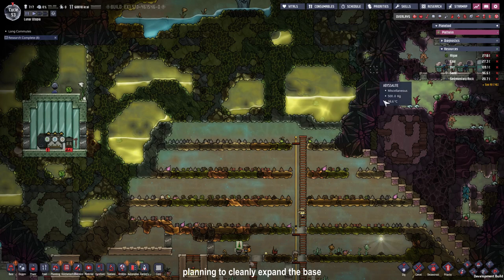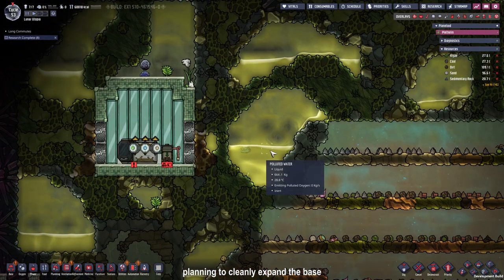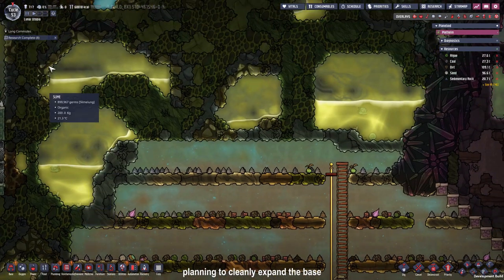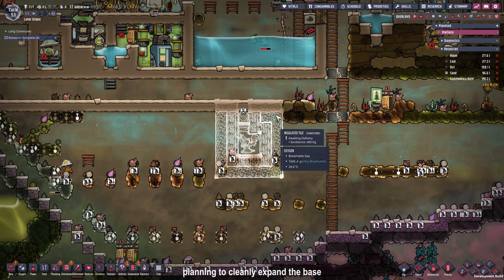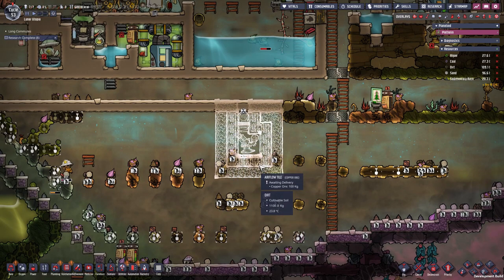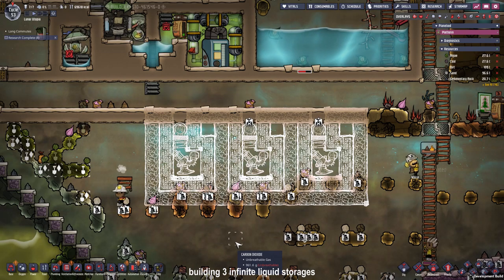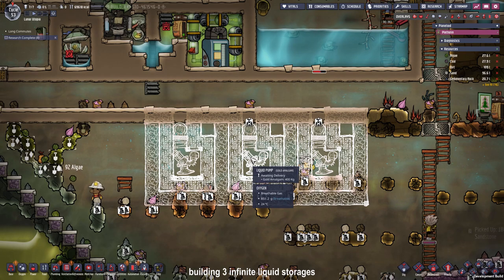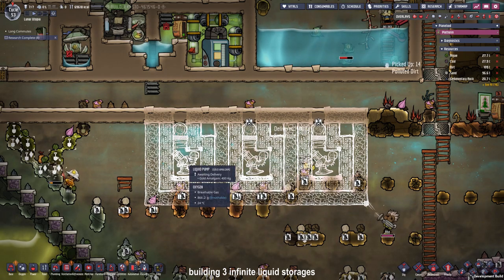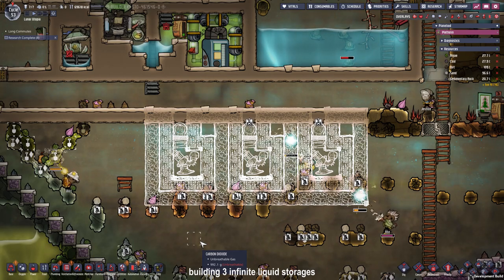Because I want to expand the base further upwards in the next episodes, I need to get rid of the polluted water in these pockets. Because it takes up a lot of space to store, we are just going to put it in an infinite storage down here. I decided that since we are already building some infinite storages, we are going to build three: one for polluted water, one for water, and one for everything else that could end up in our filter system so it doesn't ruin our storages.